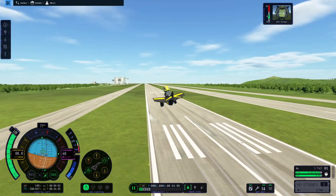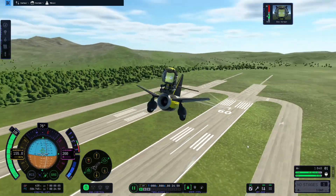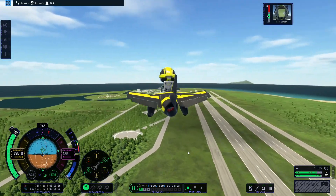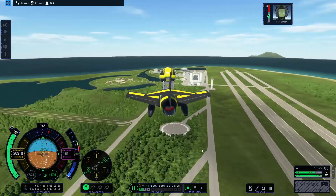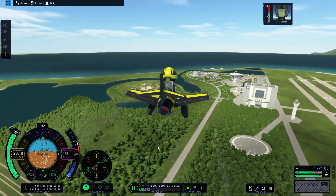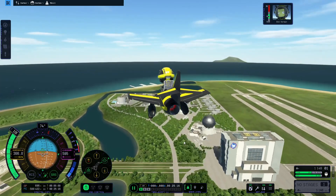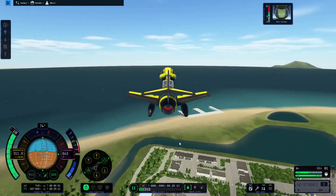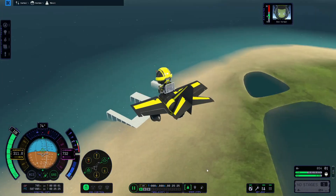Whoosh! As the powerful fighter jet roars into the air with Bob Kerman at the helm. Bob, why are you always flying these days — you and Bill? I mean, okay, when my options are you guys or Jeb, yeah, there's no win scenario for me, is there? I need Val — Val is responsible, Val is a good pilot. You guys are all lunatics, every last one of you.